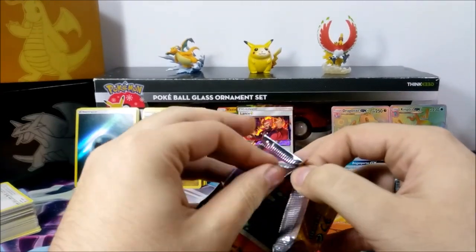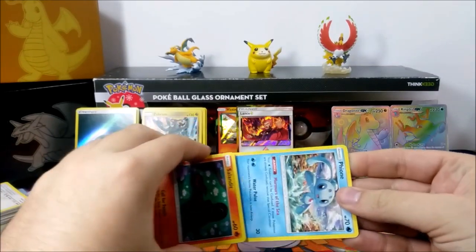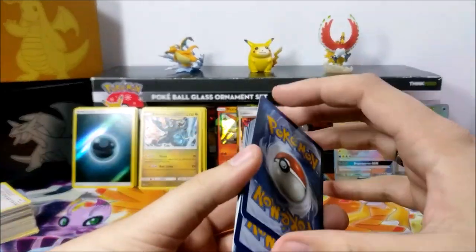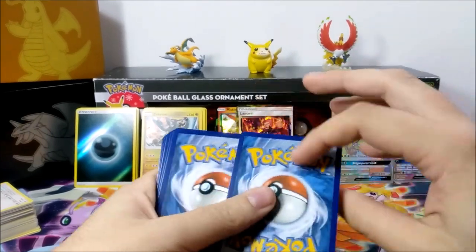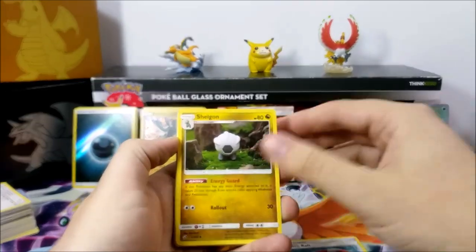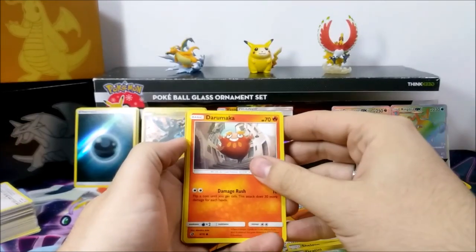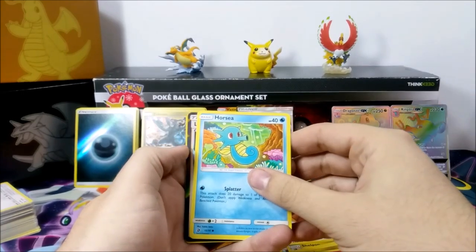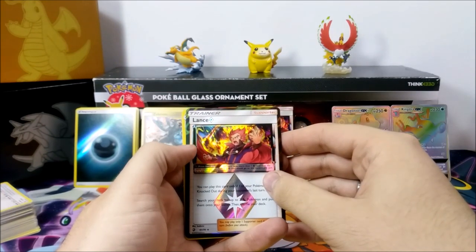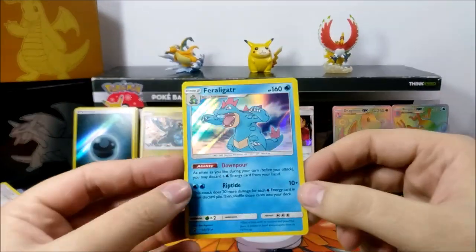Come on, Pokemon TCG, give us something — we need something out of this final pack. One, two, three to the front. Lightning Energy. Switcheroo, Shelgon, Phione, Salandit, Litten, Dratini, Darumaka, Horsea — and we've got another Prism. Lance yet again shows up. And I believe we've got nothing on the end. That's a little disappointing yet again. We've got Feraligatr — okay, well it's a new one, that's something. But nothing — we've pulled nothing worthy out of 10 packs. How is that even possible?